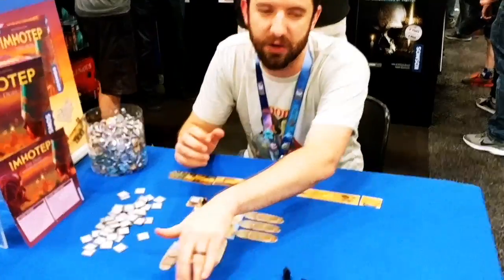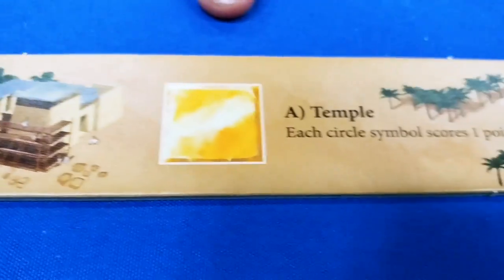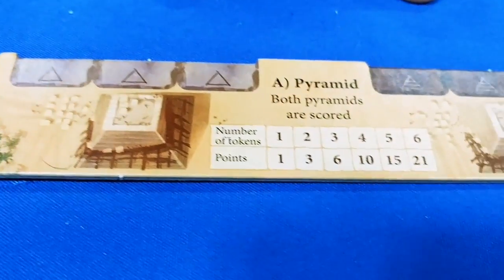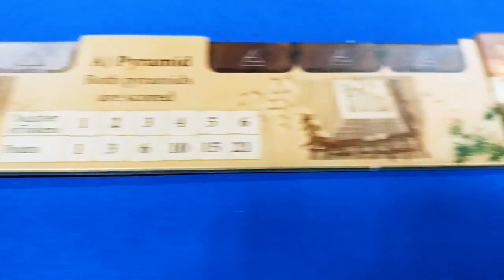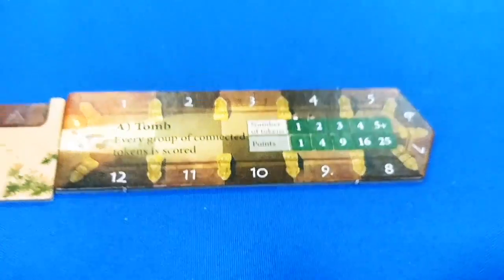If you look here, these are all going to be point-scoring opportunities. There are obelisks, so you get a point for each one, and if you've gotten the most, you get six points. There are little tiles that have suns on them that will give you points per sun. Here, you build up two pyramids using pyramid pieces, and they give you scaling points as you go. And here, you place matching numbers around the tomb, and you get points for how big the groups are around your tomb.